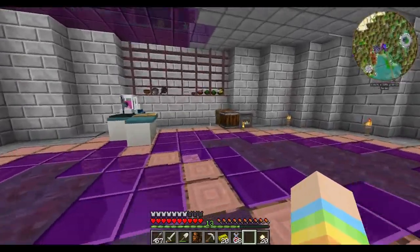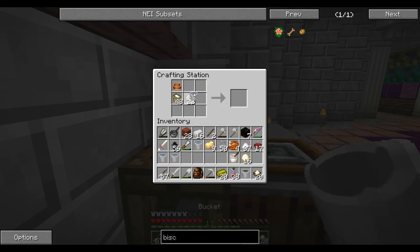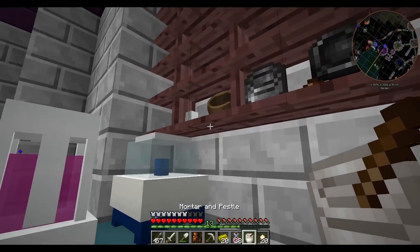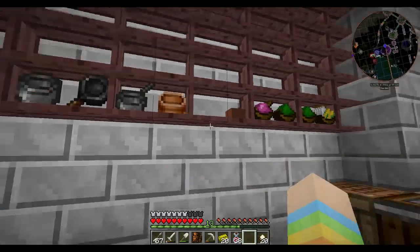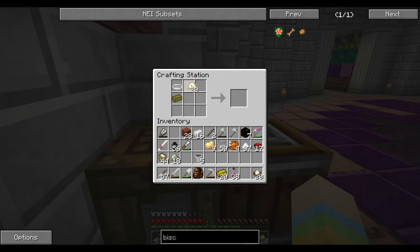There we go. I like our work room — we just have to make it a little more functional. Grab all that. To make the biscuits we put the bakeware right here, the dough right here, and the butter right here — and we have biscuits! Awesome. Now we're gonna pack everything up and go to their houses and drop these off.